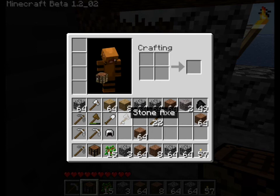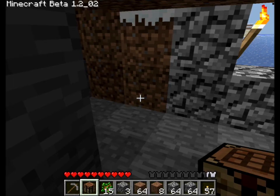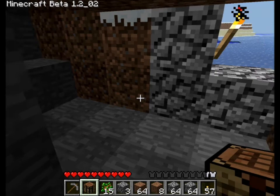Armor decreases the amount of damage you take. We just made a helmet, so our little kitty has a hat now.